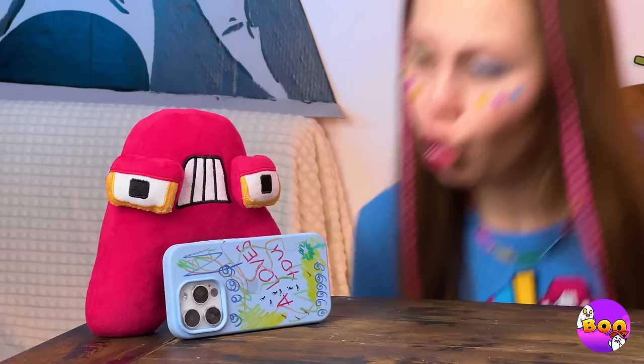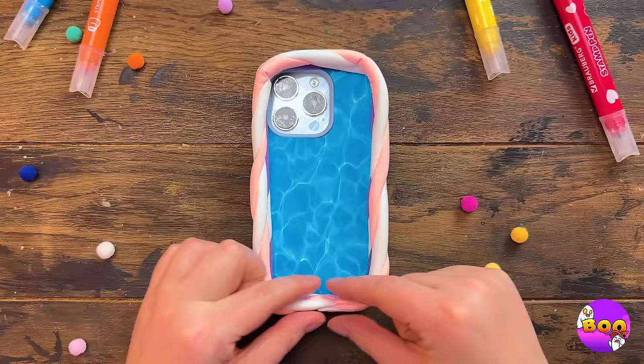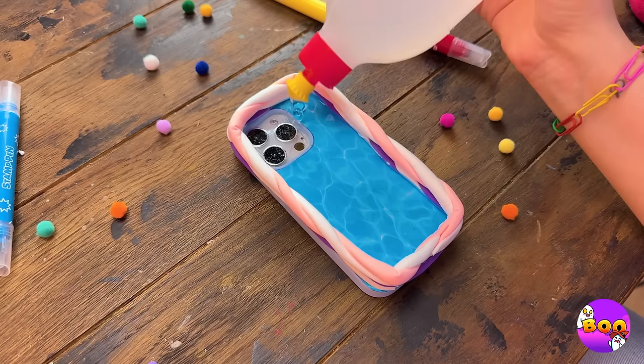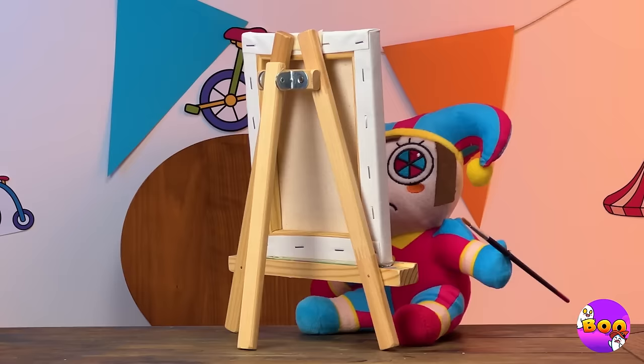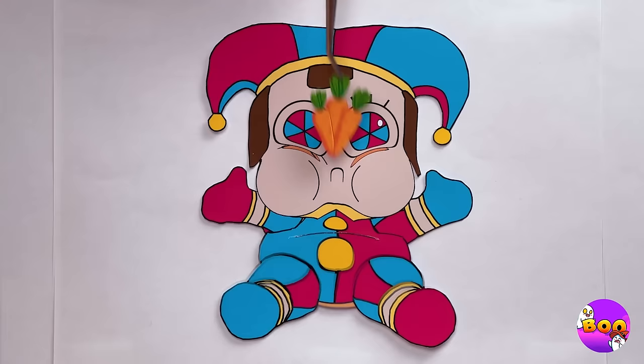Your phone could use a makeover too. Let's start with a new case, add a nice clay rim, and fill up the inside with clear liquid glue. Our alphabet friends are going for a swim — here, A, join the pool party. Someone's eyes were bigger than their tummy — some carrots should perk you up, some water, and seal it with a band-aid.